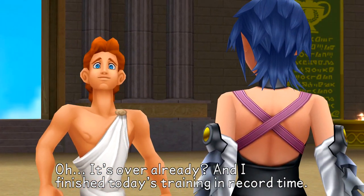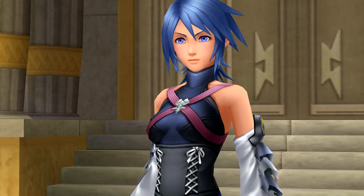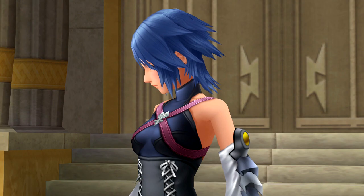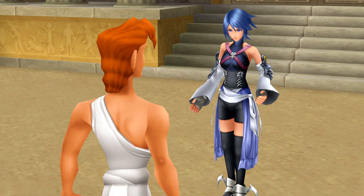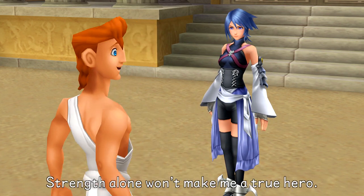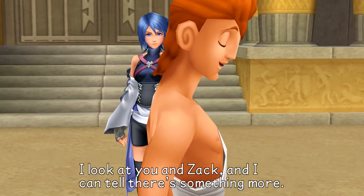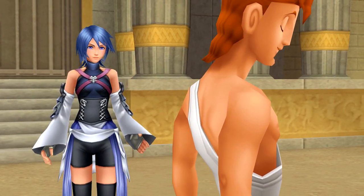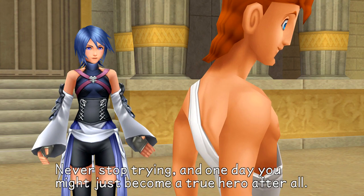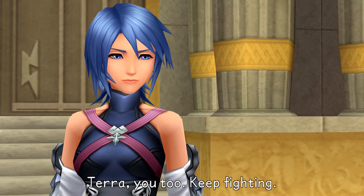Hercules is surprised it's over already and that he finished today's training in record time. Phil notices Aqua's face is red and asks what's wrong. Aqua insists nothing. Hercules tells Zack that strength alone won't make him a hero — he knows this, and says looking at Aqua and Zack he can tell there's something more. Aqua encourages him: he has strength of heart, and if he never stops trying one day he might just become a true hero after all.